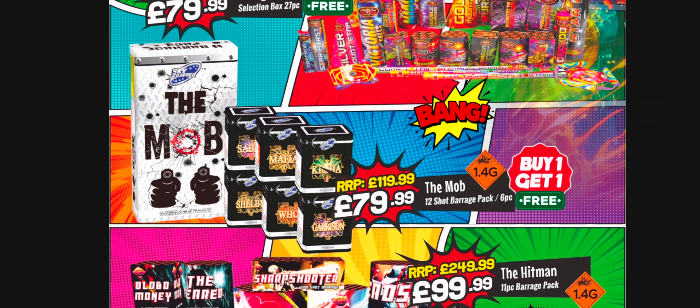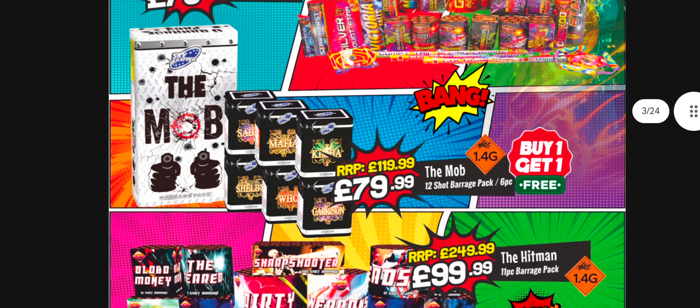You get six cakes in the Mob pack. If they're say 10 quid a cake - 60 quid total - though they're 12 shot cakes so they should be less than 10 quid each really. If they're anything like some of the smaller ones they do, like Buttered Moon, the colour content should be fairly decent. Skycrafter do have some nice colour palettes in some of their smaller bits as well. Buy one get one free - yeah, not a bad price.